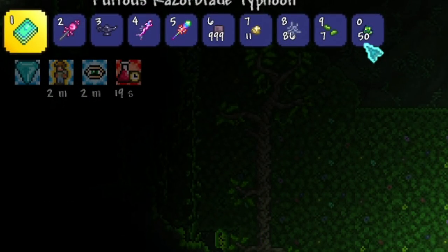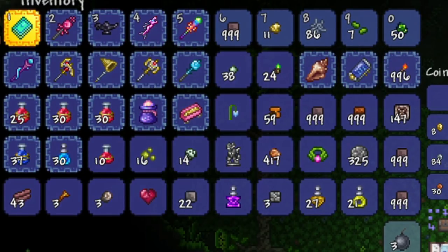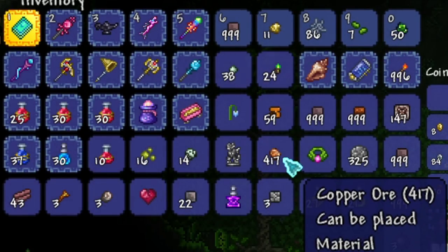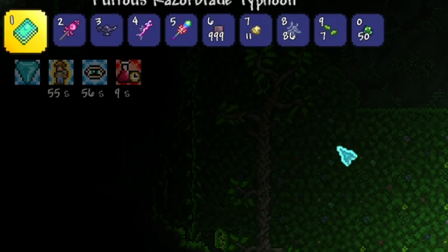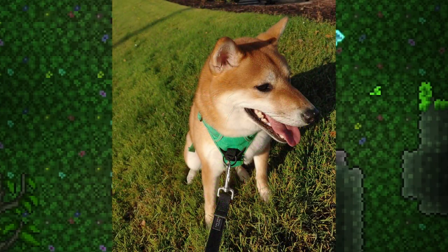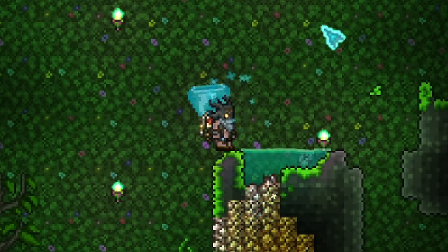So I have 50 chlorophyte ore, which I figure ought to do it for now. Got some other goodies while we were down there — a lot of copper, which is important because I'm going to be using a lot in an upcoming build. My dog Shino is currently whining, so I'm going to take a quick break, play some fetch with him, and then we're going to start the chlorophyte farm.